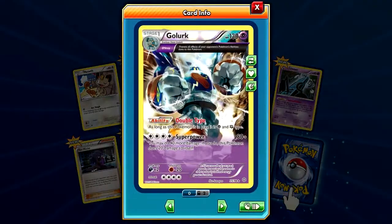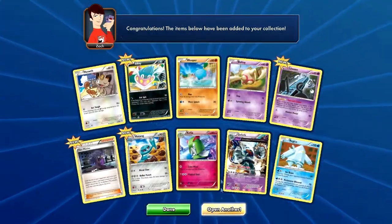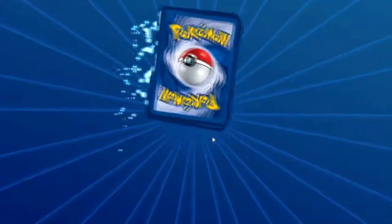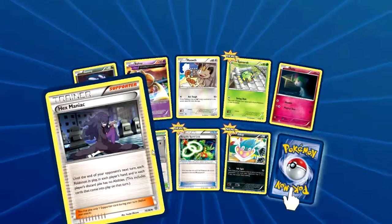Reverse is another Gold Lurk. Half Art. Ancient Drake, and another Regi Ice. Oh, I saw Hex Maniac in that one too. Ooh, Hex Maniac! Another Fated Town.